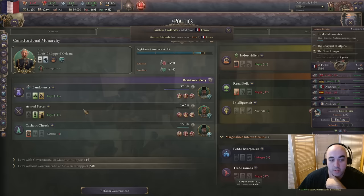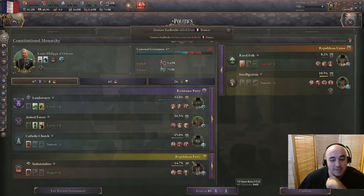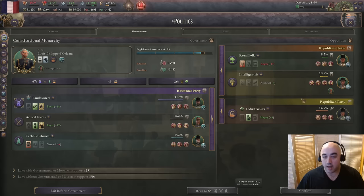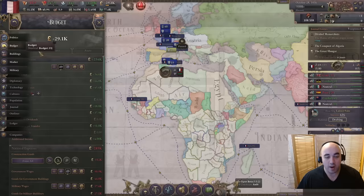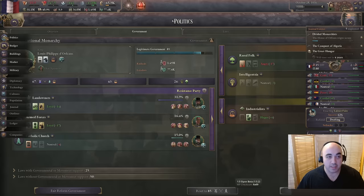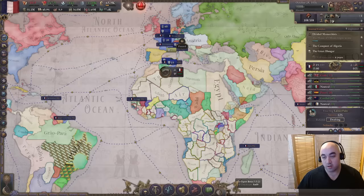We unfortunately can't sway this Bonapartist, so he'll leave. We're replaced instead with a Positivist. We can't put him in government and have him be popular, but at the very least he'll be happy with us and give us production research speed - although unfortunately we're no longer getting the state construction efficiency bonus and we're no longer at 90 legitimacy. Let's just run super low taxes for the time being, but this is very temporary - just until we pass laissez-faire, and then we're going to ramp up the taxes and ramp up the construction.